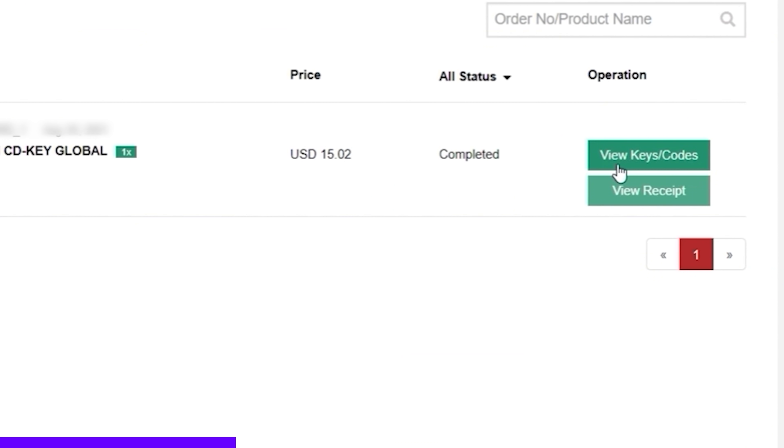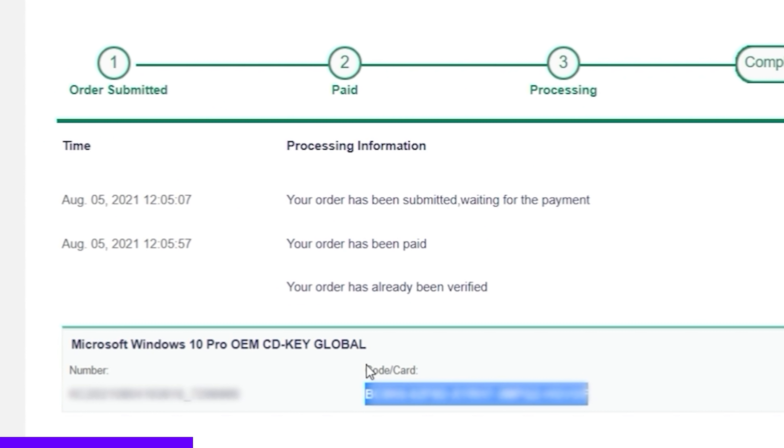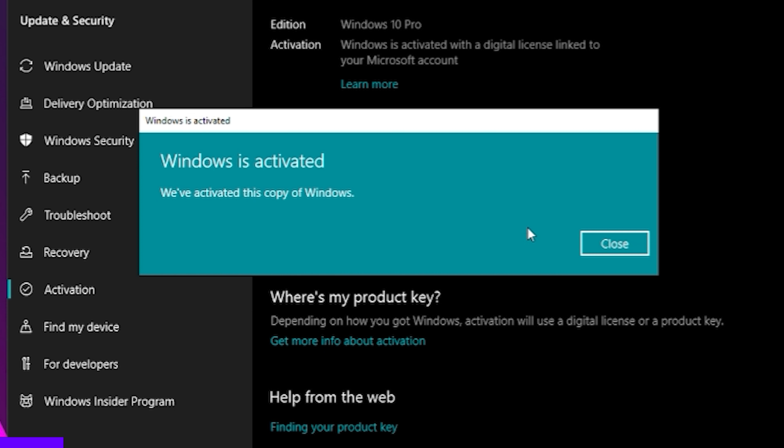Here is code BRAY25. Pay with your method of choice, and once the payment goes through, click 'View Keys/Codes,' click 'Get the Key,' and copy it. Then just go to your Windows search, type in 'ACT up,' and click Activation Settings. My Windows install was already activated, so I'll be replacing that key, but yours should just say 'Activate Windows.' Paste in the key, click Next and Activate, and you're done. Thank you CDK Deals for continuing to support the channel.